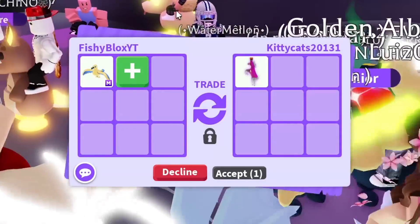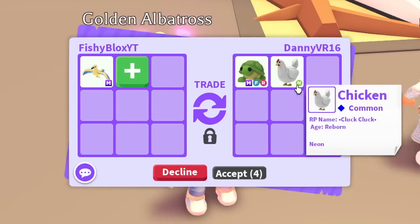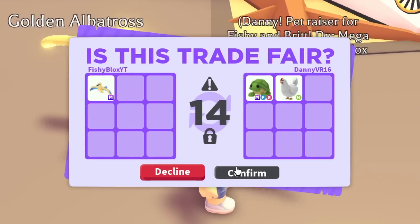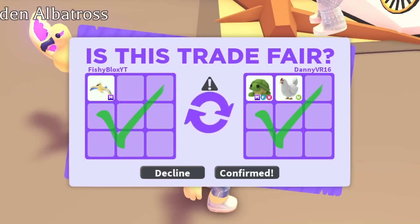I got my friend Danny VR doing this trade. They put a mega fly ride turtle and a neon no-potion chicken called Cluck Cluck - I actually love this name, oh my gosh! I will 100% do this trade. The mega turtle is awesome and I also love the chicken, so we officially traded the mega golden albatross! I am so excited.